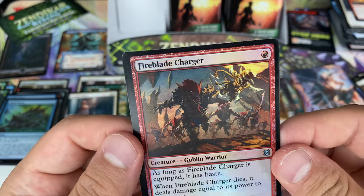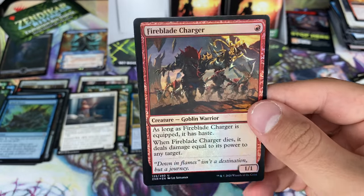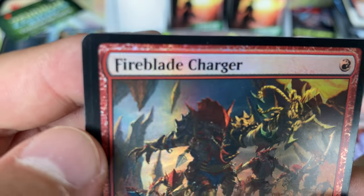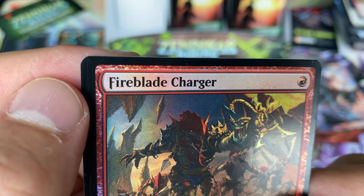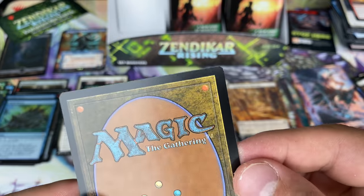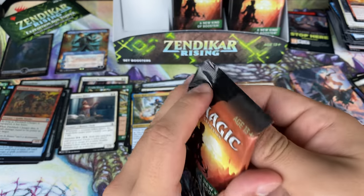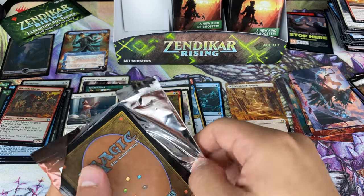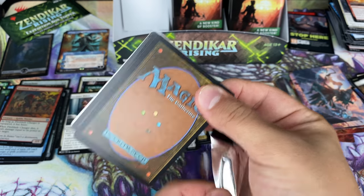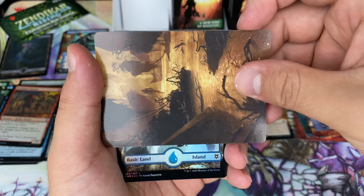That feeling when the art is better on tokens than on the actual cards. This is interesting — it's a little off-center, not by a lot, but you can kind of see where it was supposed to be cut. And yeah, it's clearly a little off-center. Here we go, onto the next. It's good to see this last card has a Magic back — that means we're getting a card from the list.